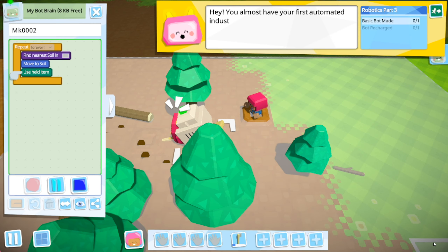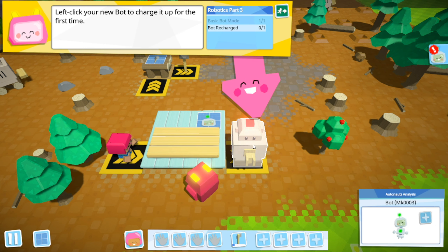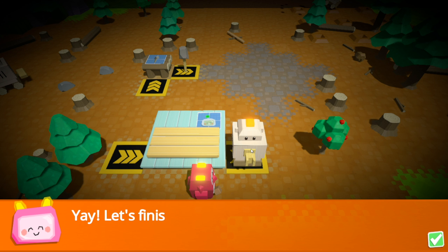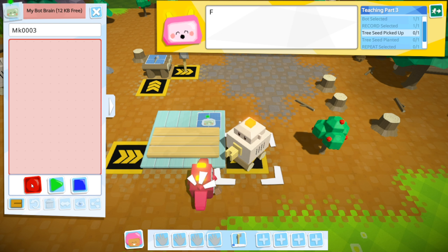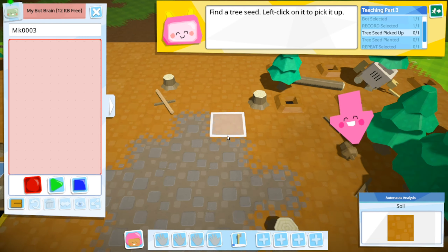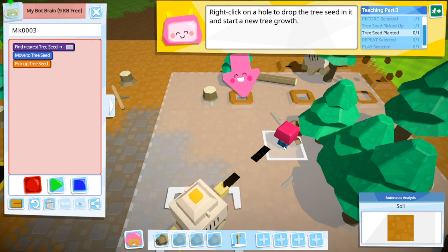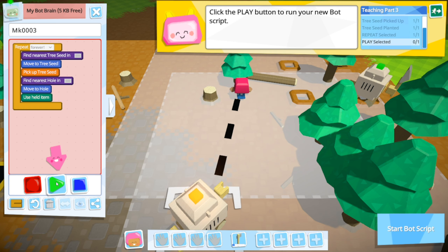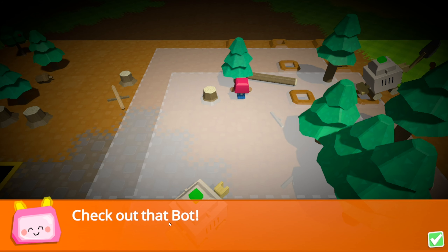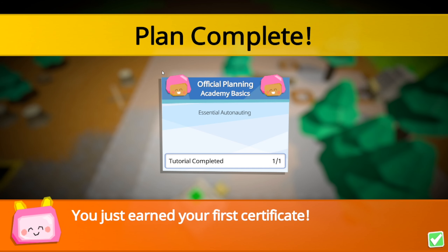We can close that down now. We've got your first automated industry - a basic forestry. Let's make another bot and teach it to plant seeds. Charge this one up again. Let's finish automating basic forestry - click on it, click record. Find a tree seed. Here's one - if we click on that, it's telling it to go move to tree seed. Right click on a hole, then do repeat, finish the loop, and click play. Now we should have automated stuff - someone digging holes, someone chopping trees, and someone planting the trees. Plan complete.